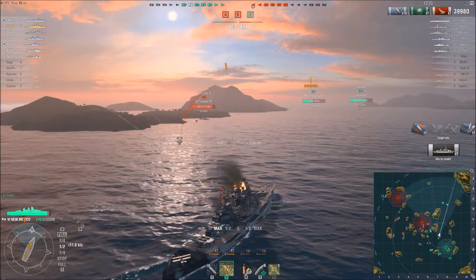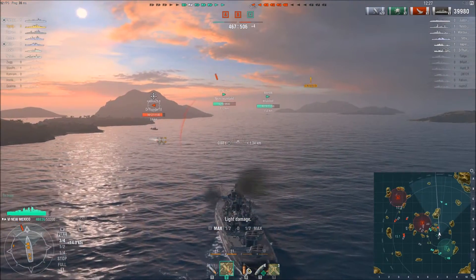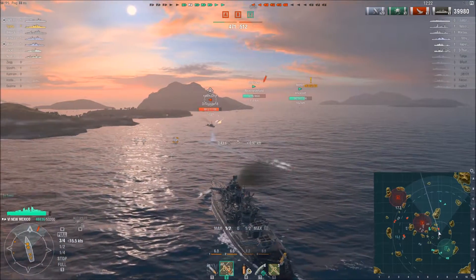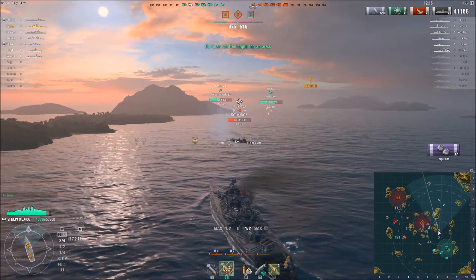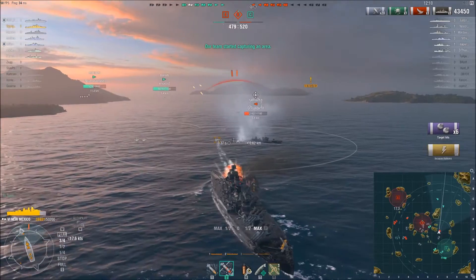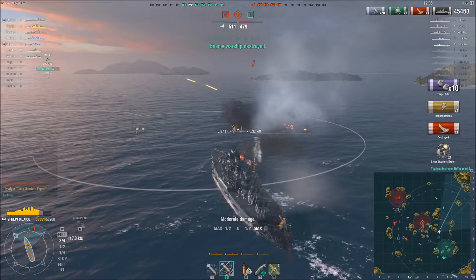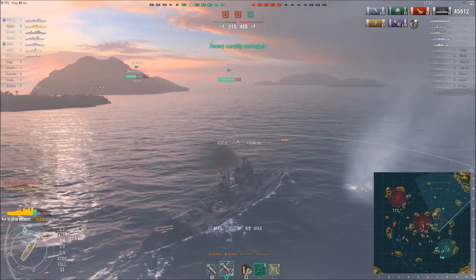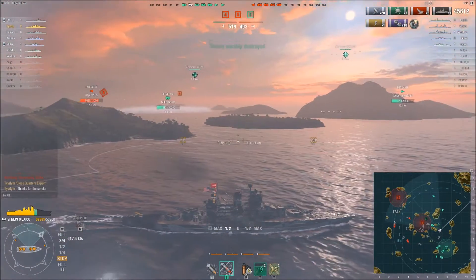I get a good solid hit on the Fuso, and then a Kamikaze R is taking a hero run at me. I set my secondaries to start opening fire on him and keep turning, but I shift back to the right because if I keep turning to port I'm just going to give him the flat broadside of my ship to torpedo. I keep coming right, hard. I don't know what he's doing with his torpedoes — there they are! I take one and manage to scrape the paint with the other. The secondaries finish him off. Six total torpedoes and I only took two — not too bad. And I even thank the Kamikaze for the smoke screen that he gave me.